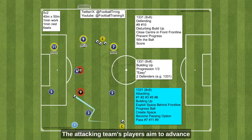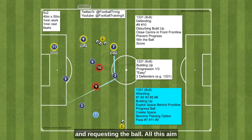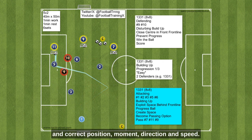The attacking team's players aim to advance the ball through passing, dribbling, creating space, and requesting the ball. All of this should be done with high quality, precision, and correct position, moment, direction, and speed.